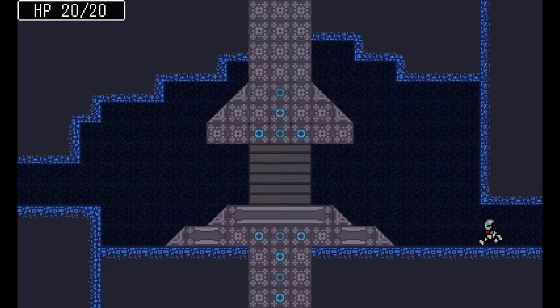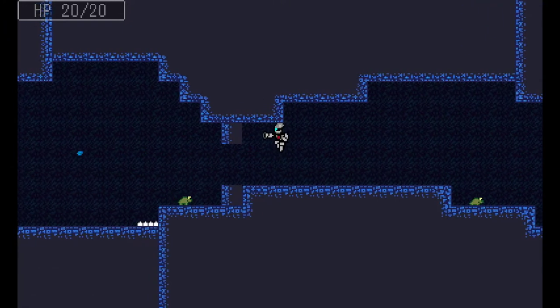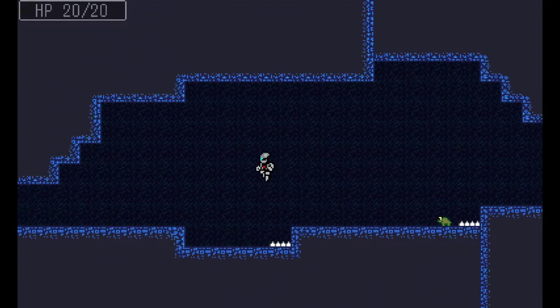I'm definitely getting the sense that the vertical jumping — both the up and down movement — is a little too fast. If you slow that down, the angle at which you can jump left and right would be pushed a little more horizontally. Right now it's quite vertically oriented — you hold left or right and jump, but you go up a lot more than you go sideways. That makes certain jumps pretty hard. If you slow it down a little, timing these kinds of jumps becomes much easier — including horizontal movement during jumps and timed mid-air attacks.